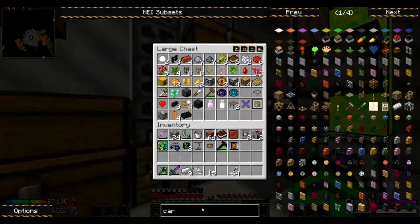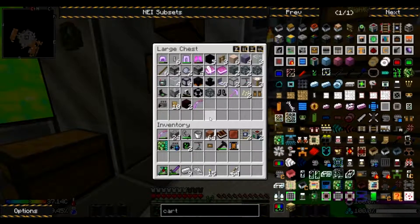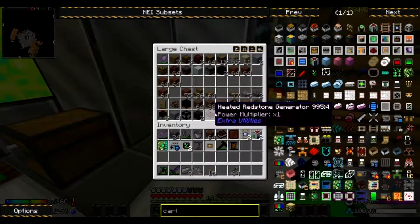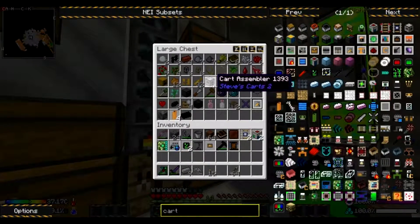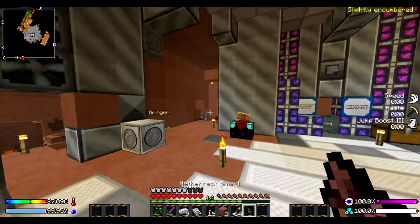We have our cart assembler. Did we end up making one of those? We did make one, correct? So we got all that stuff. I thought we had to make one of those — yeah, there we go. Cart assembler. Told you we'd pick it back up. Let's throw it over here.